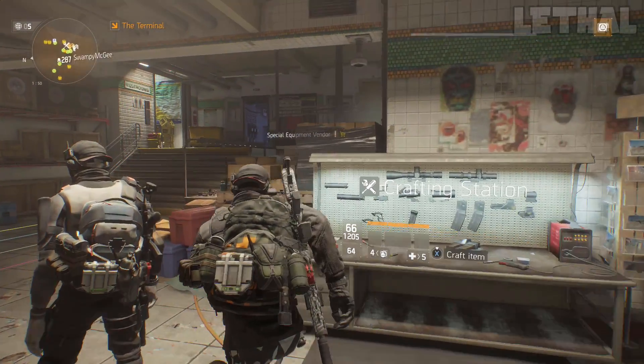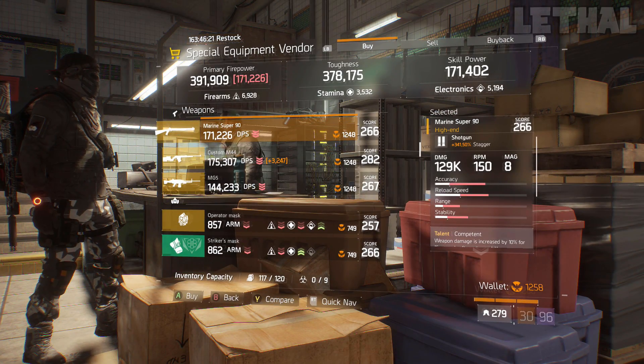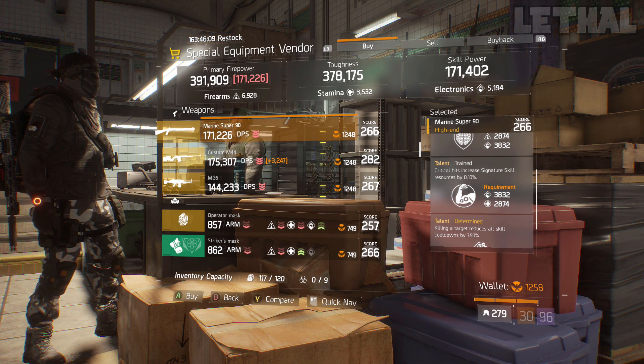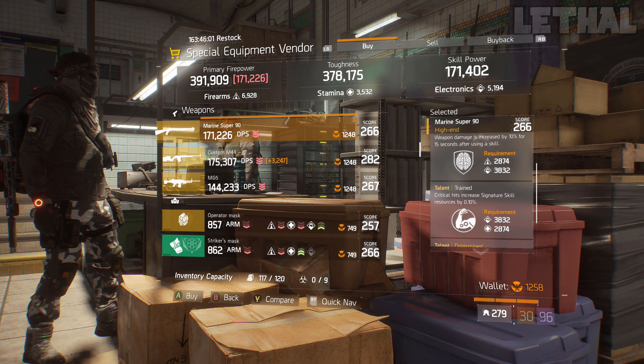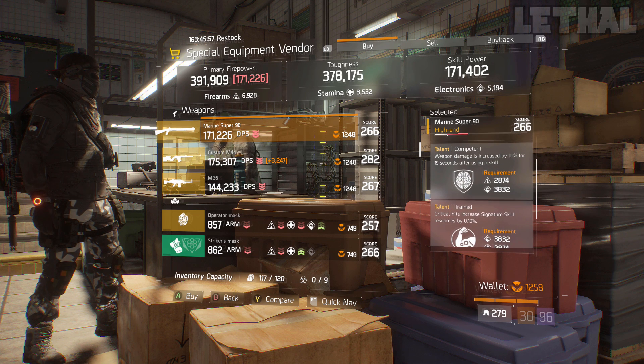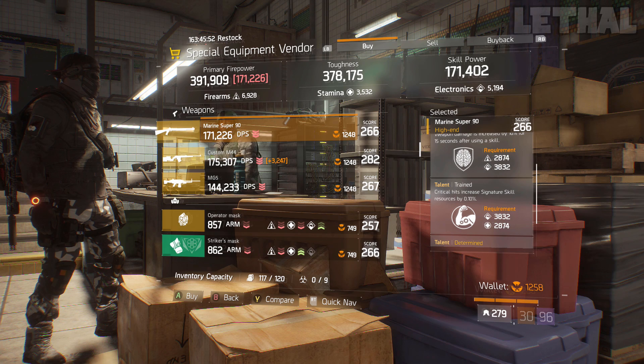A couple steps over, you guys want to check out the special equipment vendor. The first weapon to look at is this Marine Super 90. It comes with 341.50% stagger, 129k base damage, and the talents competent, trained, and determined. This is more of an electronics build weapon — if you're making a 6-piece Tactician or 6-piece Reclaimer, this fits perfectly. I'd recommend re-rolling trained for talented to make it a god roll electronics build weapon.